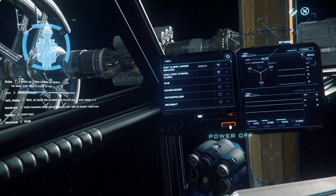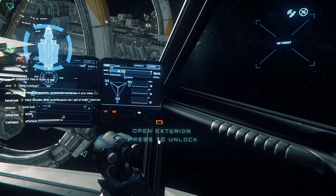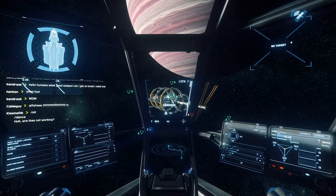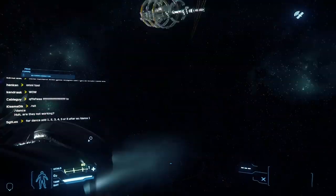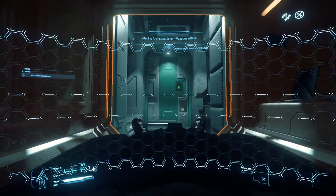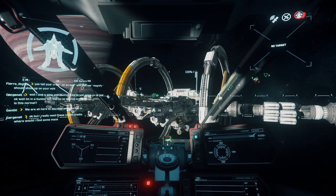On your menu you can call for Port Olisar landing services and interact with lots of things on your ship using F — shields, turning things on and off, though hotkeys are easier. We're going to go outside the armistice zone and hold Backspace to self-destruct. When you die, you'll spawn at the last spot you legally landed. If you get stuck in a wall, hold Backspace again to reset.